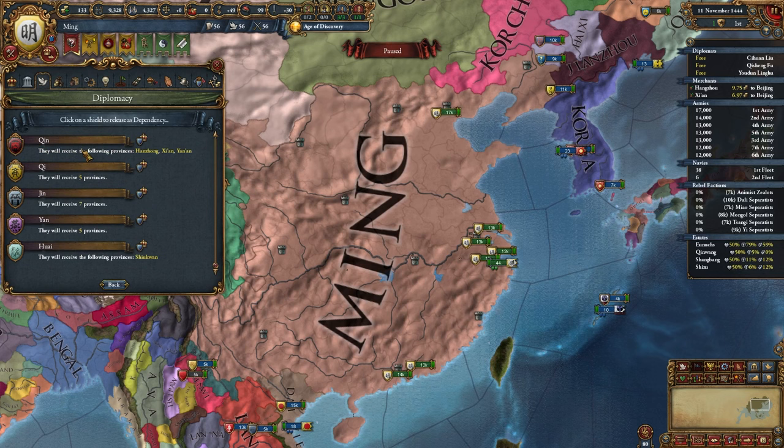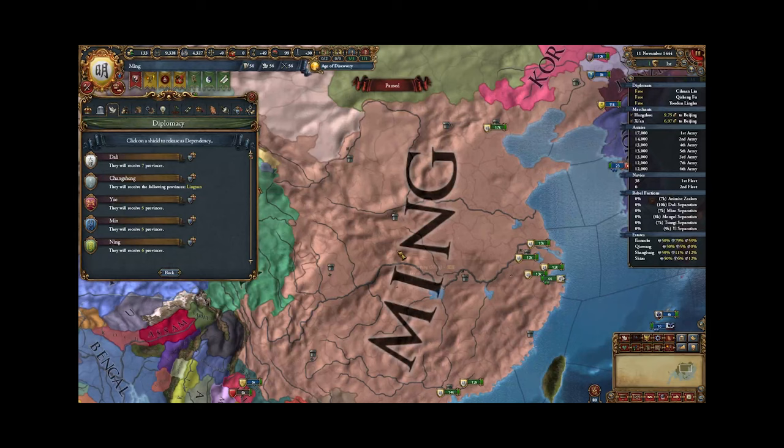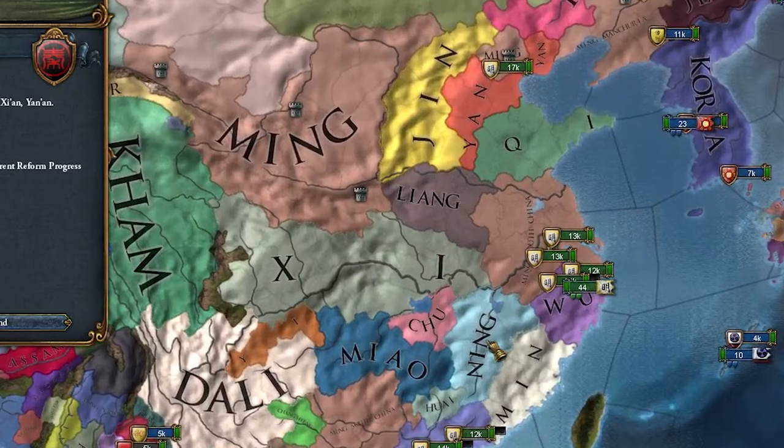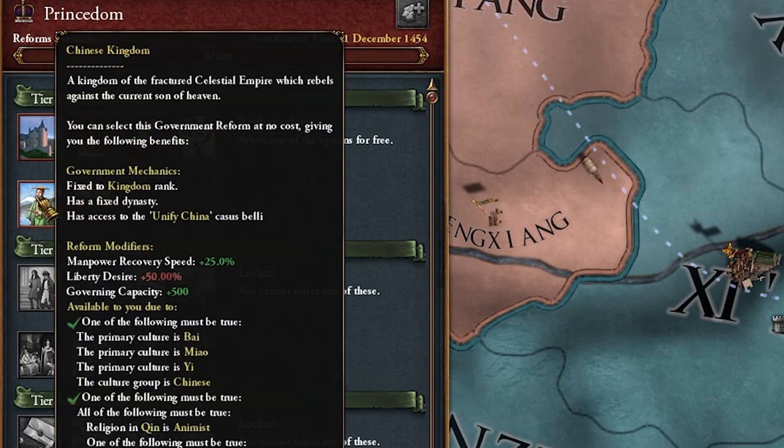They unified all of China and we're going to get Xi'an as our capital. The easiest way to do this, because nobody would really support our independence, is to release out a few different nations. Here we go, we're going to play Xi'an after creating a giant vassal swarm out of China. The very first government reform we're going to choose — this is very important — is the Chinese Kingdom government.